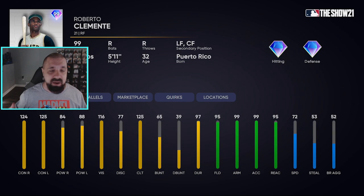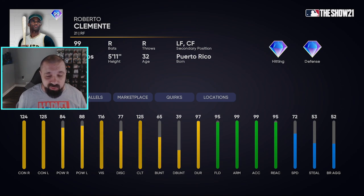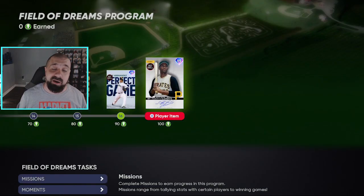The end card at 100 tokens is the 99 overall Roberto Clemente — right field primary, left field and center field secondary. Contact is 124 against righties, 125 against lefties. Power isn't great but I'm not mad at it. Vision is 116, really really good. Fielding attributes are great: 95 fielding, 99 arm strength, 99 accuracy, 95 reaction. He's not incredibly fast but 72 speed is not bad. Those are all of the free cards and free packs you can earn.